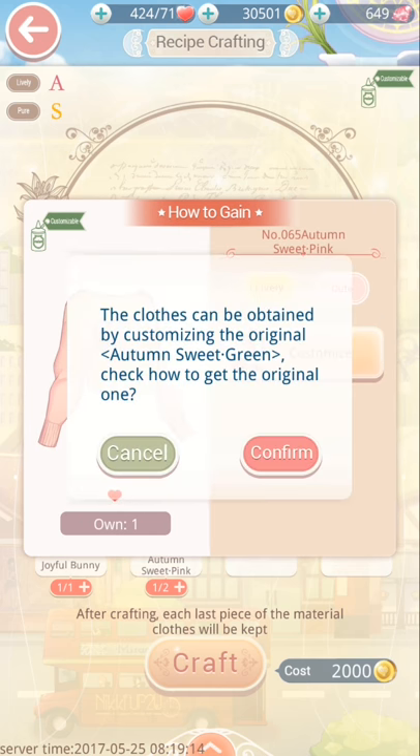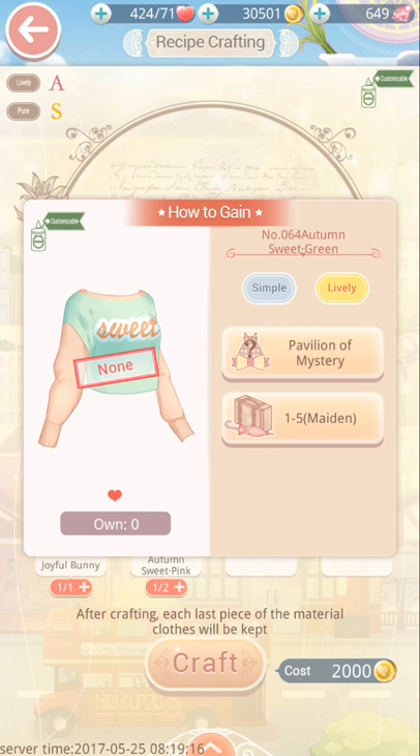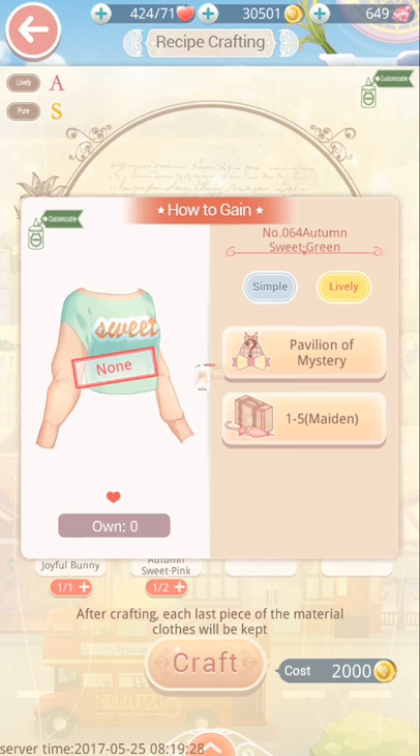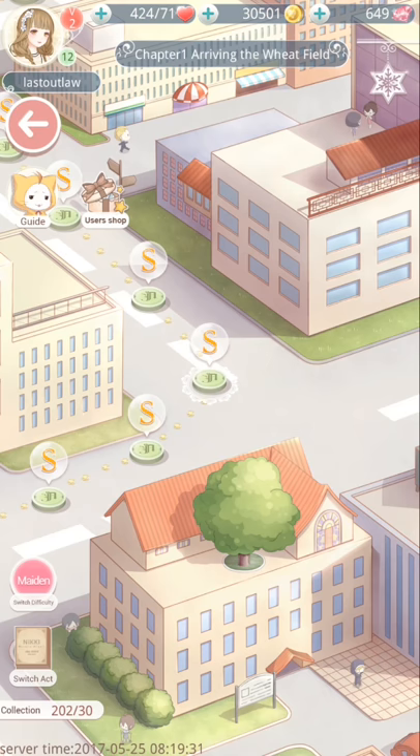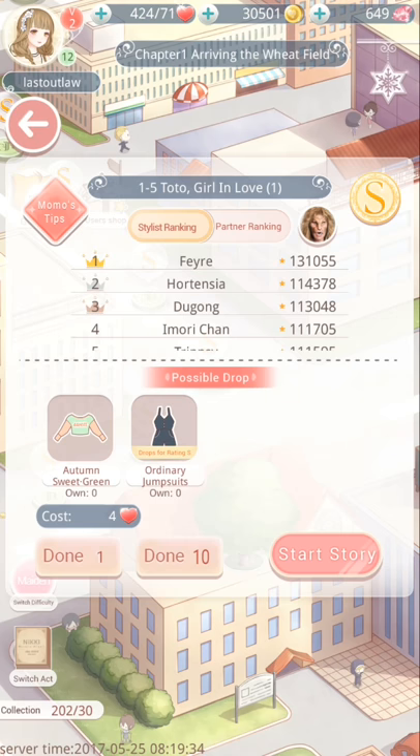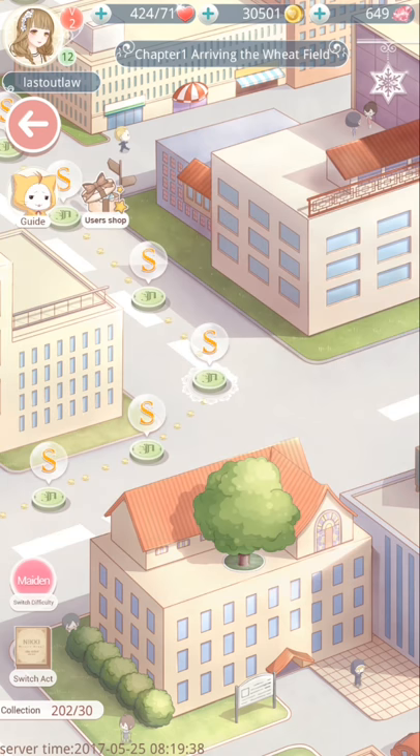With the autumn sweet pink, this one's slightly trickier. You need to go and get the autumn sweet green — it's part of a drop on stage 1-5, or you can win it from the pavilion of mystery. You go in, do the drop, go back, and it will give you an option to customize it to then make the panda slippers.